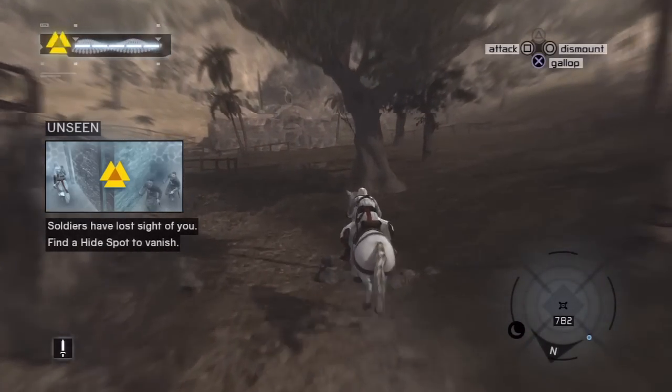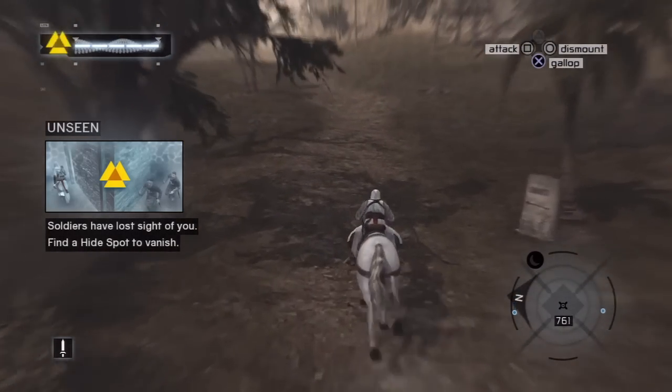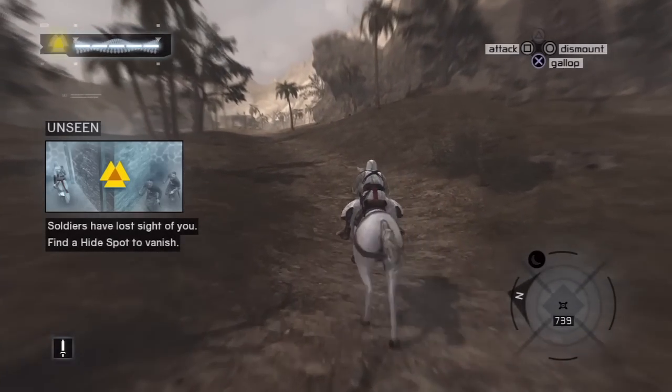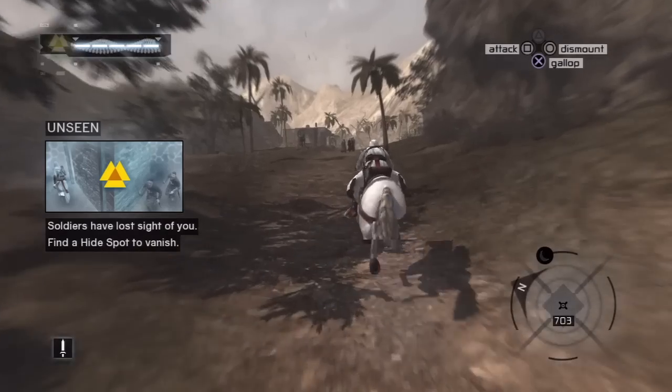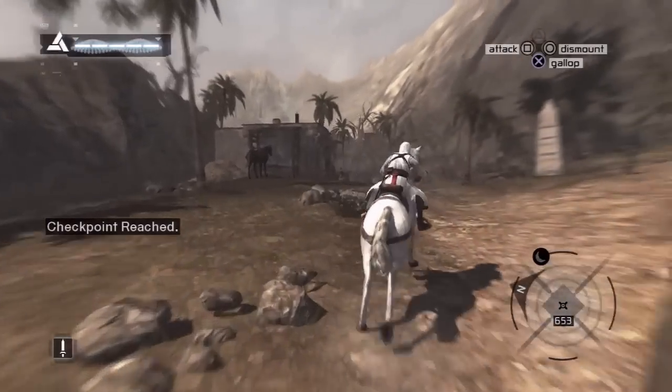All those little blue dots on the map are just hide spots where you can blend in when you're being chased by guards. We're on a horse so I'm not going to bother, but they're useful in cities for escaping. We'll utilize those later, but out here it's kind of pointless.